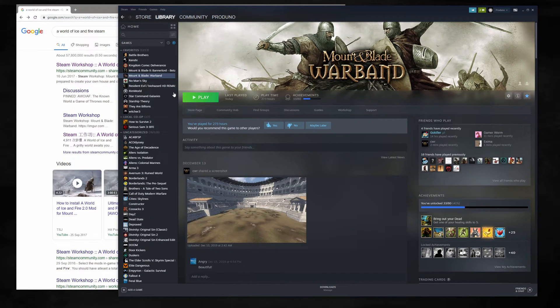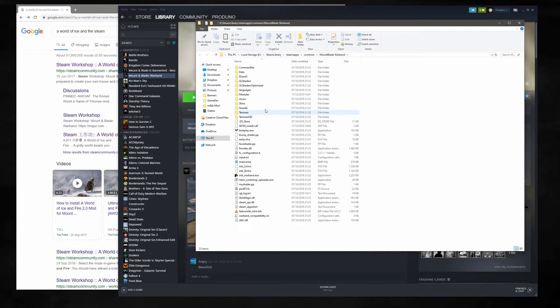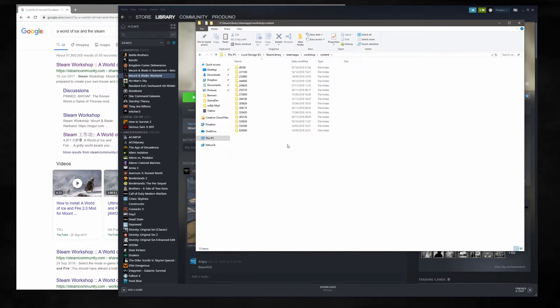First we want to go into the side panel. If we right-click on Mount and Blade Warband, go to Properties, Local Files, and Browse Local Files. If we go to Steam Apps, Workshop, Content, you'll see all the different games that you have modifications downloaded for. For Mount and Blade Warband we're looking at folder 48700, and this should be the same for everybody.